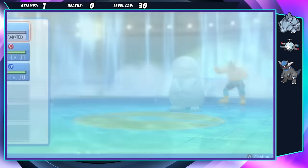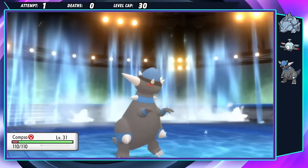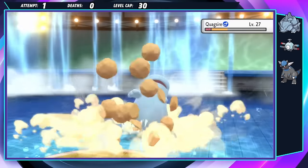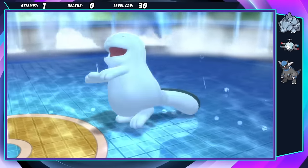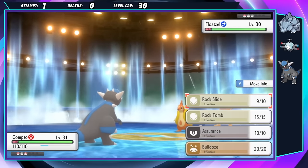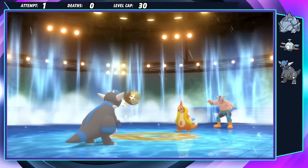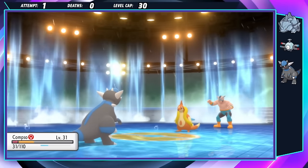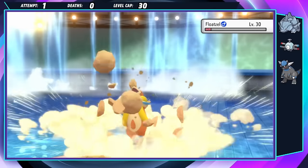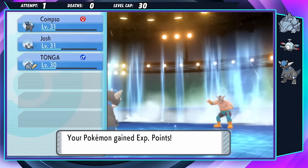Rest in peace, Josh. You didn't get to do too much, but your contribution will set us up for the rest of the game. Tonga did his part for the first section of the gym, so now it's Compso's time to shine. Her only standout stat is attack, but she's still fast enough to outspeed the Quagsire and land a Rock Slide to get the second knockout. Floatzel is the only Pokémon remaining, but they have rain-boosted Brines and Aqua Jets at their disposal. Compso fires off a Rock Slide that not only lands, but gets a clean one-shot onto Wake's Floatzel, winning us the Fen Badge in one of the most uphill sequences I have ever had to plan for in a Pokémon game.